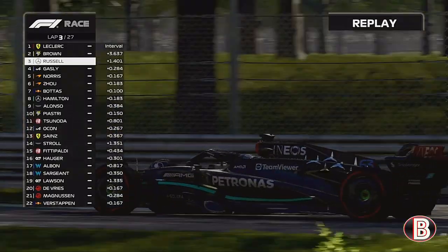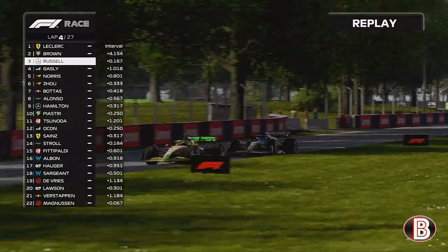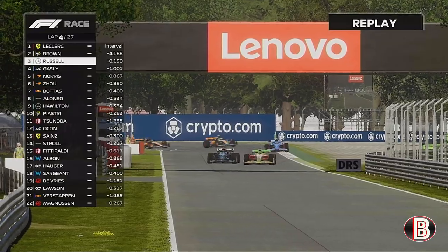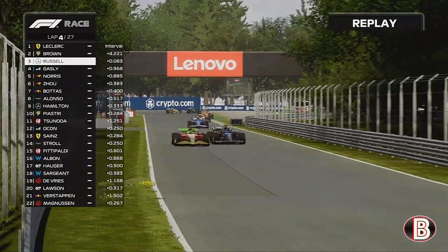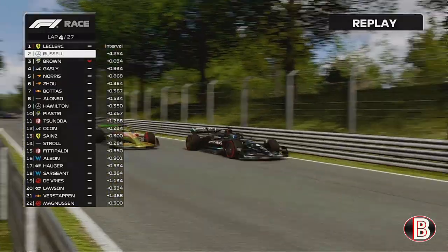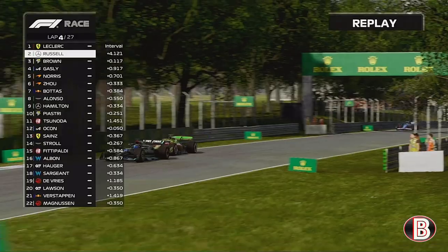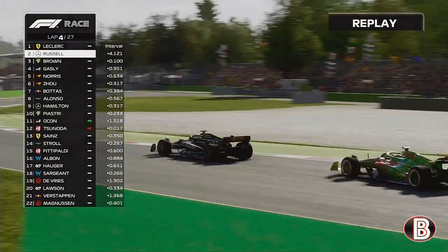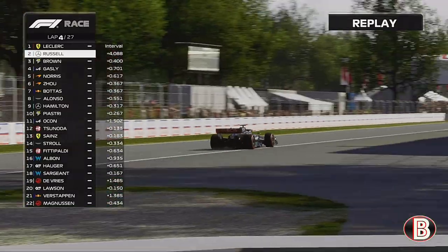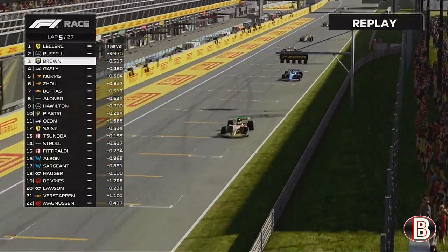We're up into P2 and we can get after Charles Leclerc — we really could do with another win. We closed the gap massively to George after our win in Belgium and George's retirement. But we're battling George once again down the straight into the Ascari chicane, and George overtakes us for P2. We didn't have the pace of the Ferrari — Charles Leclerc was just getting away.